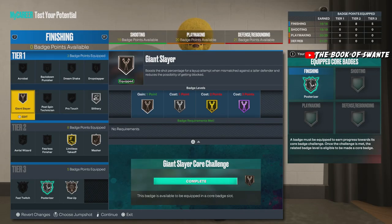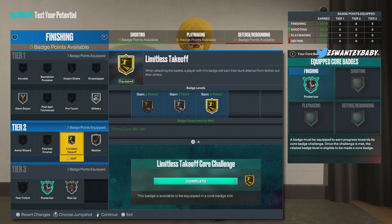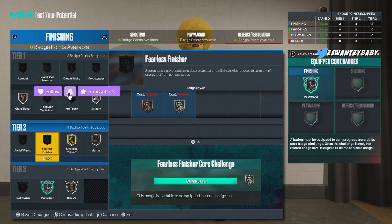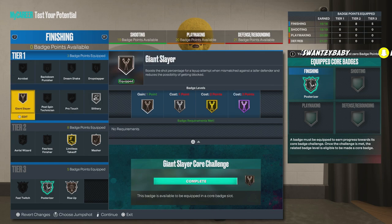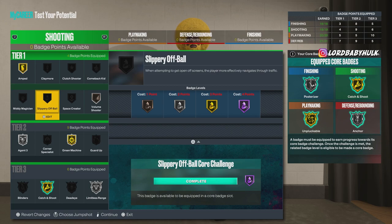I personally don't know if Fearless Finisher is better than Masher — if it is, I would take Masher off, put it on Fearless Finisher, and take off Giant Slayer and put it on Silver. Let me know how y'all would rock the finishing badges on this build.